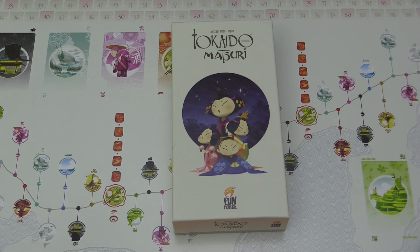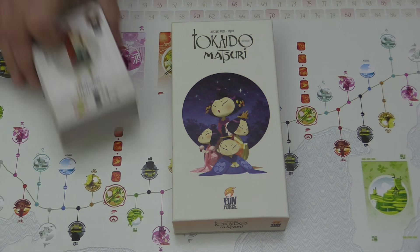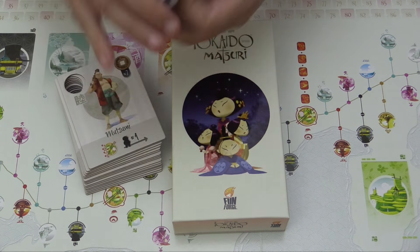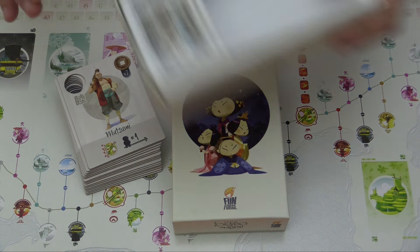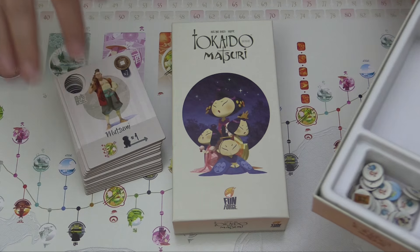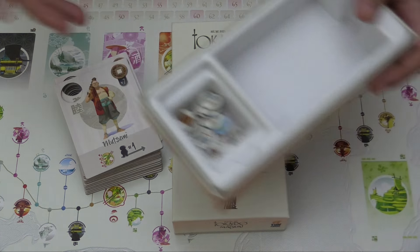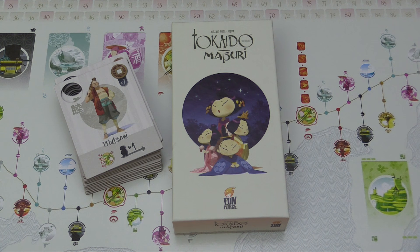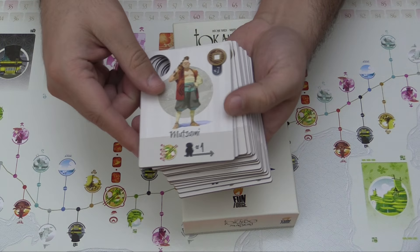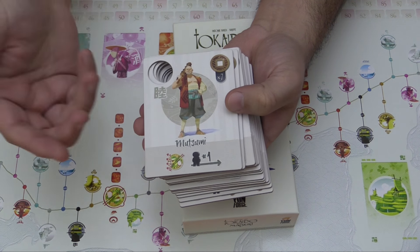The game includes basically a stack of new character cards, these Matsuri cards, and then some tokens which are really just for marking effects that the cards or characters will tell you to mark. So just characters, some cards, and a few tokens.